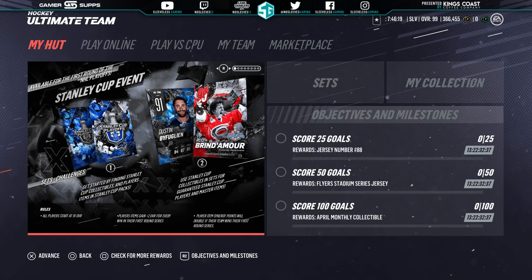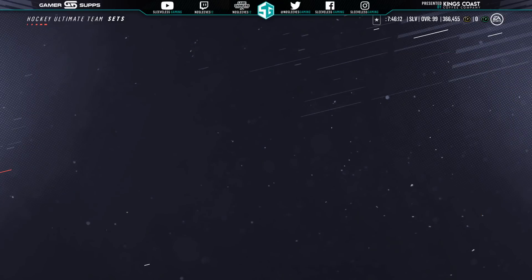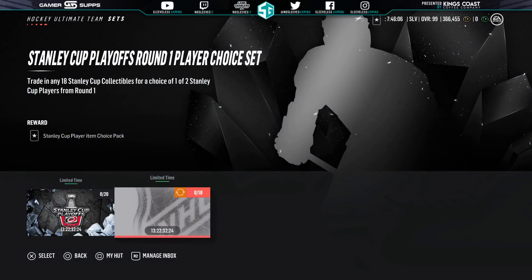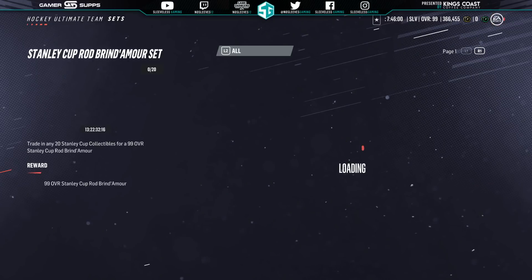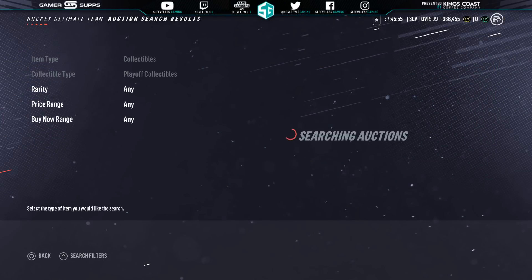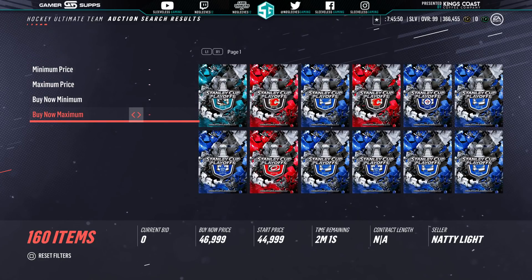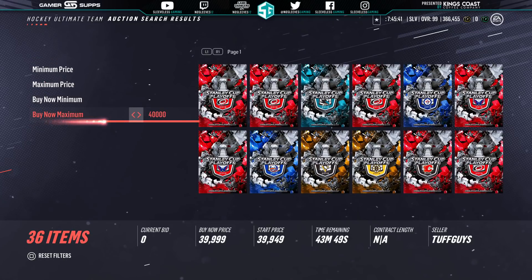But first, let's take a look at this Fire Master Set player item we got — the 99 Rod Brendamore, the Carolina Hurricane alum. Anytime they do a card with fantastic card art like this that isn't just a cropped head, it's a win, and this card looks amazing. To grab him, you're going to require 20 Stanley Cup collectibles. There is a new collectible out and it's not cheap. They're around $40,000 tonight; when I did my set, I was able to get them for $37,000. You're looking at about $700,000 coins to get them today.